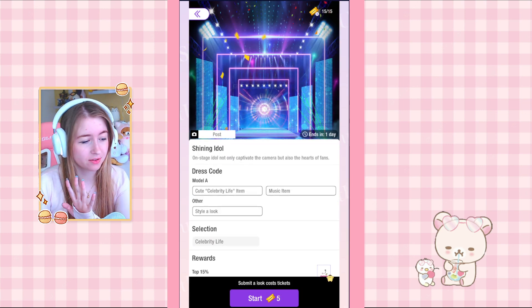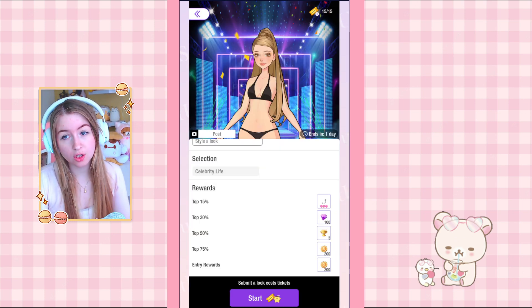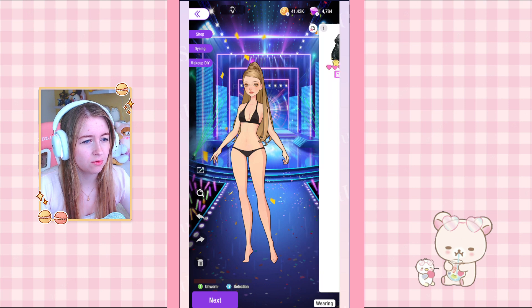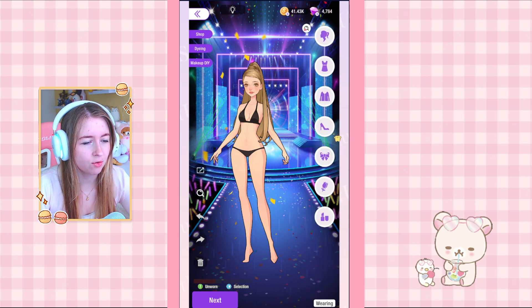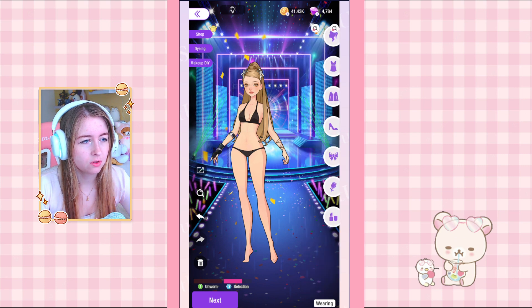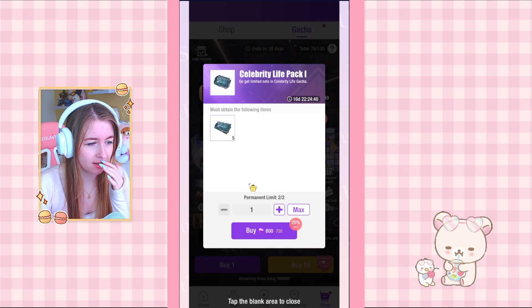Shining Idol: if we get in the top 15 percent we get this ear mic and I have to have it! So we're going extra try-hard today — perfumes, everything. But the cute celebrity items are from the gacha so I don't have anything. I have five tickets and can buy another five for a discount, so it's only 600 to do a 10-pull. Let's do it!